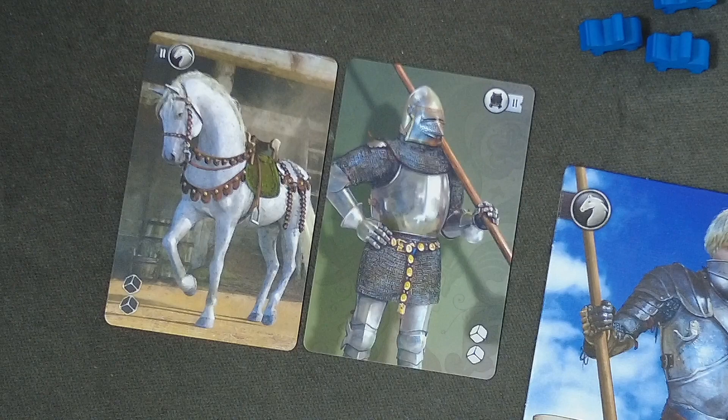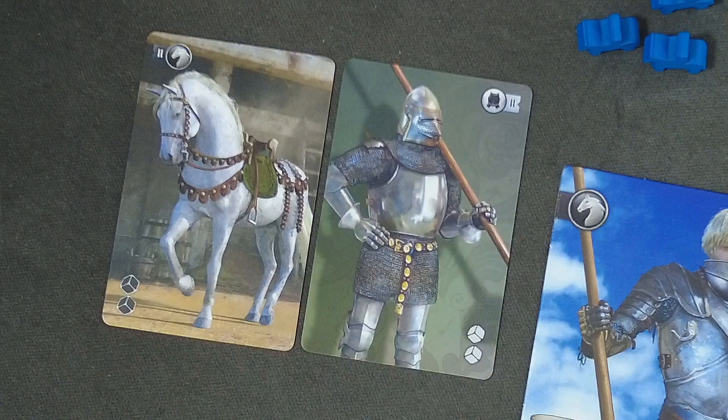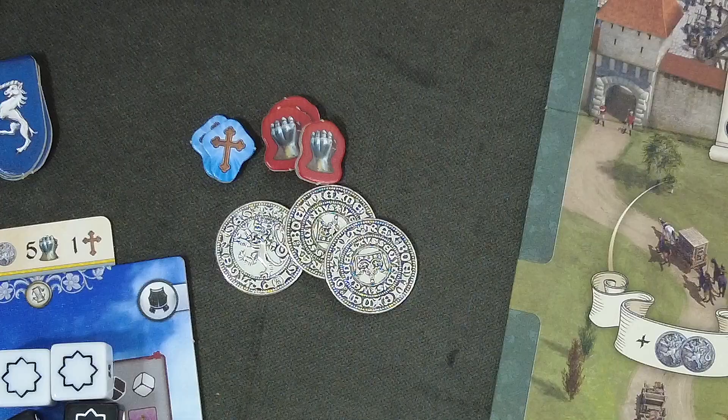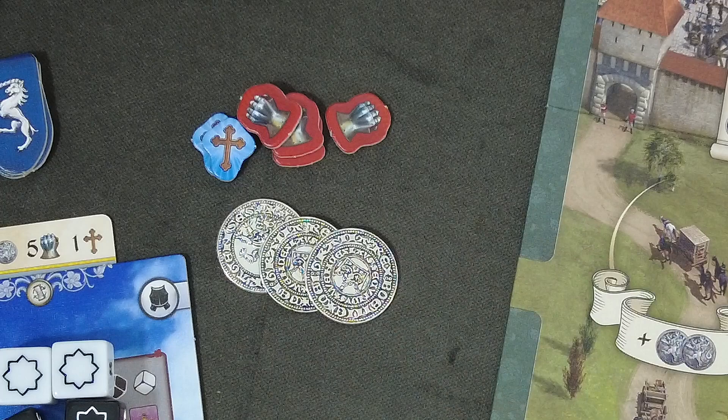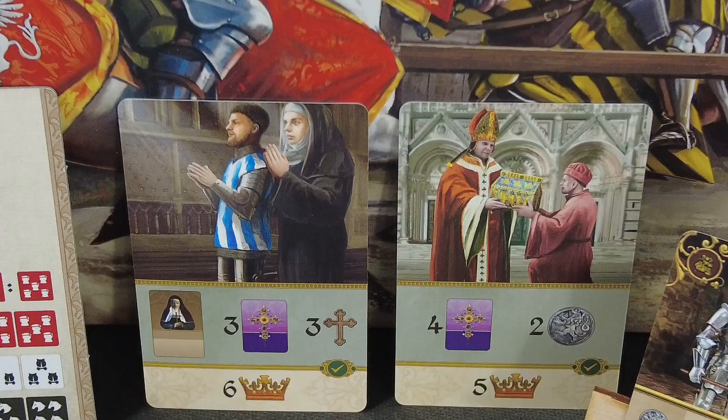We are starting the game with pretty standard equipment: a level-two horse which allows us to roll two black dice, and standard armor which gives us two white dice — the maximum we can roll is three anyway. We have some coins, which come with the Kickstarter version and look pretty nice. We also have two faith tokens, which are essentially rerolls for the strength tokens we need to roll those red dice later on.